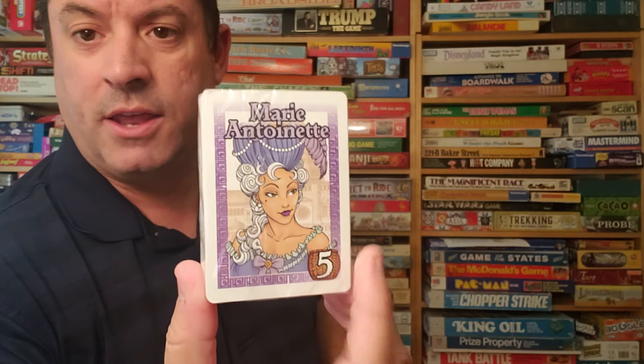Every day, 12 nobles get in line for the guillotine. Here's Marie Antoinette — this is a brand new set, still in the wrapping. Look at the great artwork, and you can see she's worth five points. Every noble has a point value on the bottom; some actually have negative points. There are also action cards that come into play.